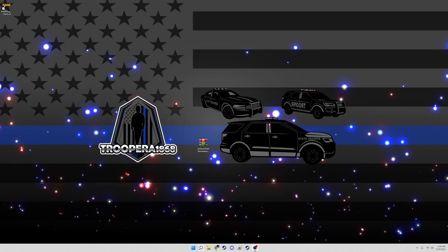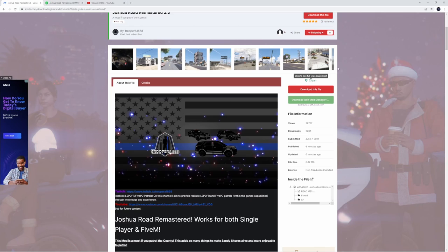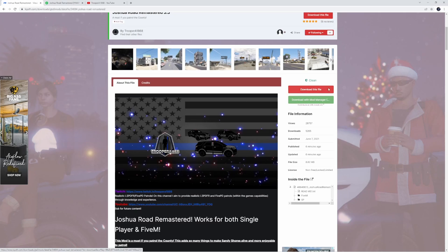Welcome. Today we're going to be taking a look at how to download Joshua Road Remastered 3.3. There is a new update. You can download it on lspdfr.com or gta5mods.com, whichever you prefer.